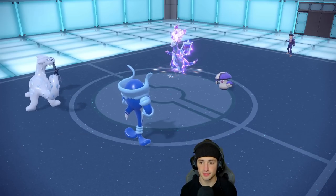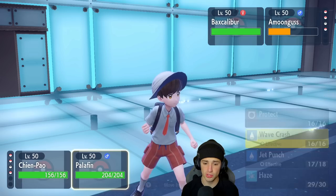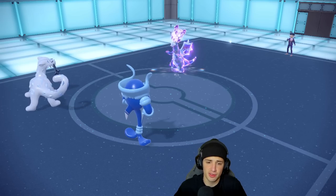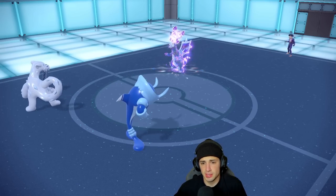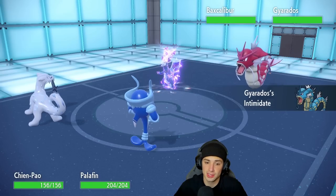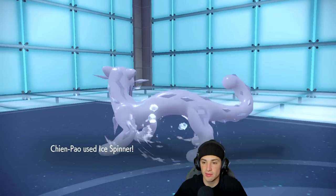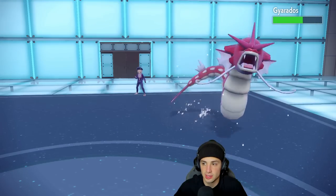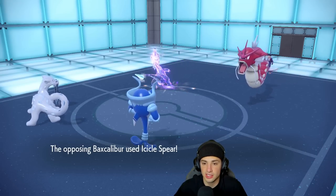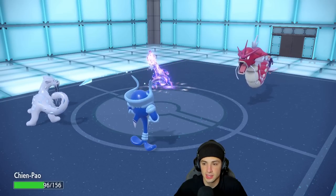That's fine because I can Ice Spinner it down and start ripping with a Wave Crash. I can actually rip with Wave Crash. The reason I'm doing that is because we outspeed now. There's a withdrawal of Amoonguss — Gyarados gets off an Intimidate, that's fine. I can potentially Jet Punch next time. Solid Haze from Palafin, solid match so far. Intimidate coming out here but Palafin is now fastest on the field, which is very, very good for us.